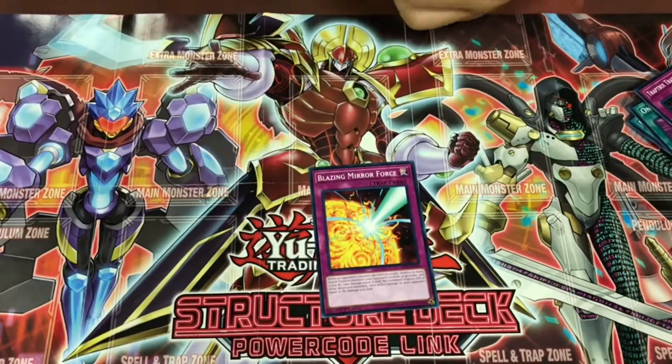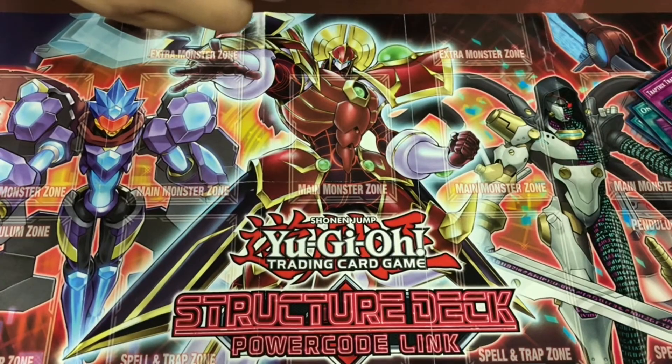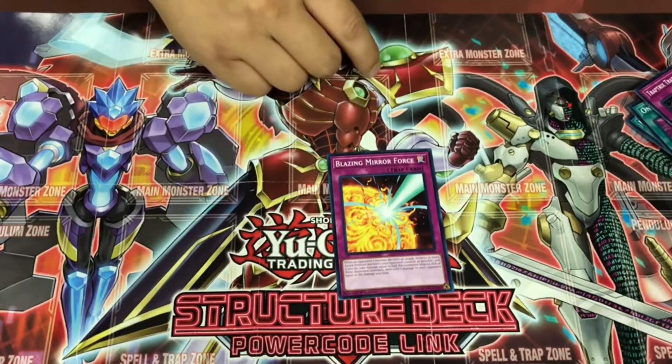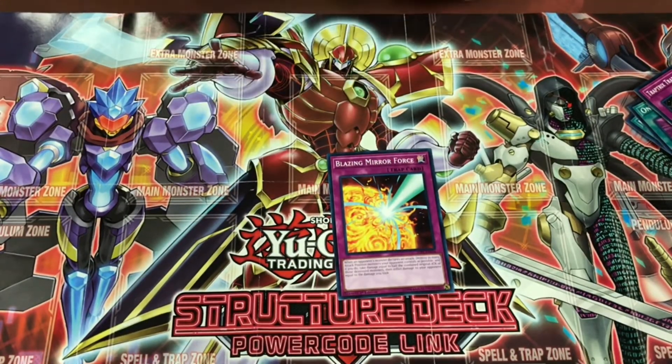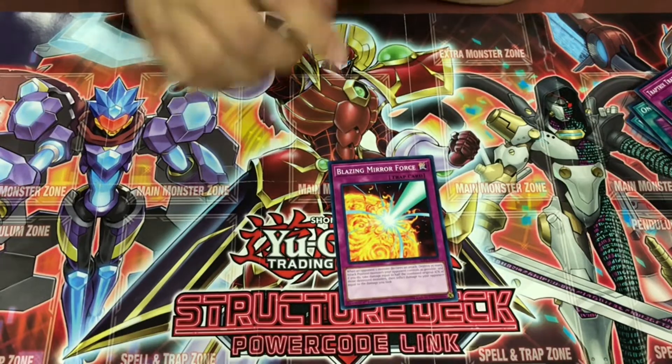Blazing Mirror Force — one of the best cards that got reprinted. When your opponent declares an attack, the damage gets burned back to them, and it destroys all attack position monsters your opponent controls, then they take damage equal to half of their combined original attack. With all the Mirror Force cards that got reprinted during the year, it's finally time Blazing Mirror Force got its recognition — I just wish it got prettier.